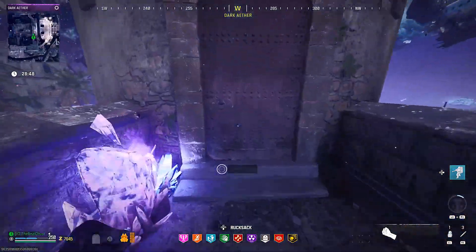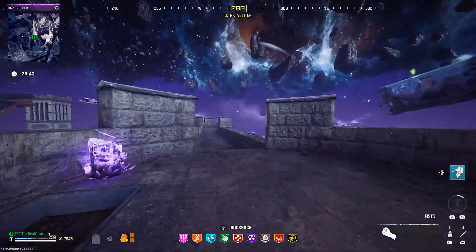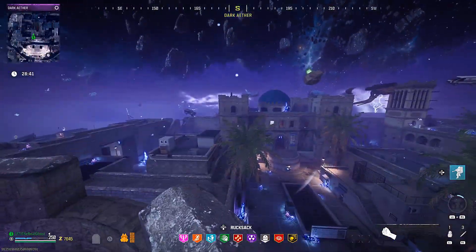In order to do this, you're going to need to be able to get into the Dark Aether. Once you've been inside here once, the sigils end up dropping from the tier 3 contracts a lot, so it's really easy to go in and out of here.